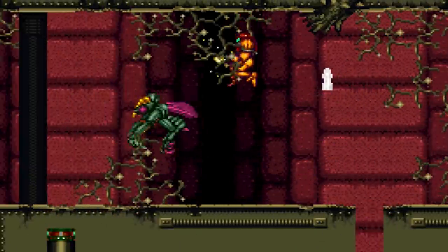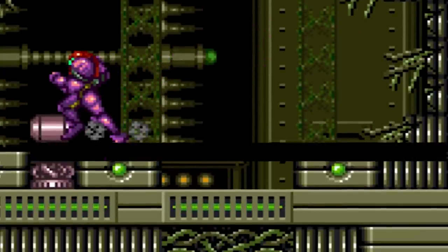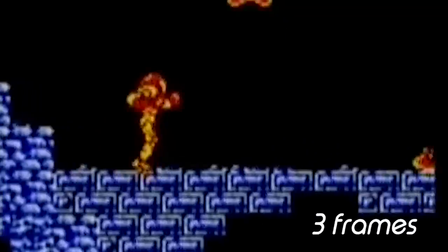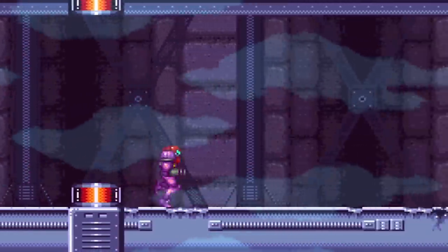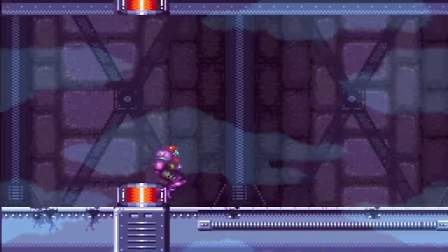Super Metroid was on a new powerful system, allowing sprite animation to be much more comprehensive, with Samus's run cycle inflating from a mere 3 frames to a whopping 10 frames. She still has this confident, straight back that's been established, and running results in this very determined bound, with arms fully pumping.